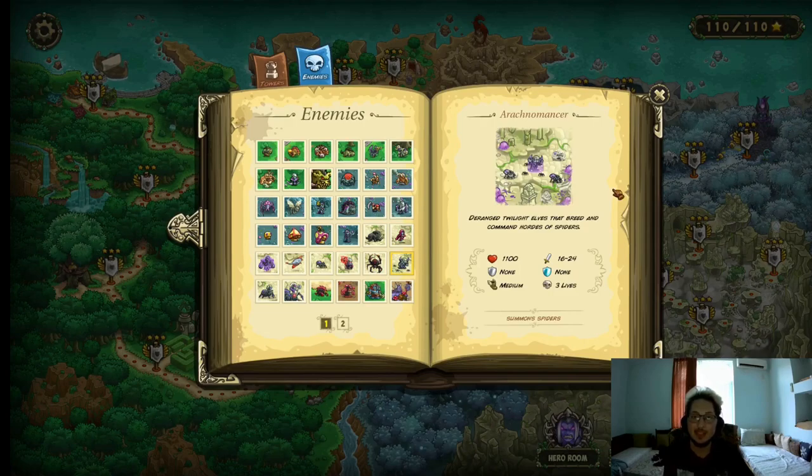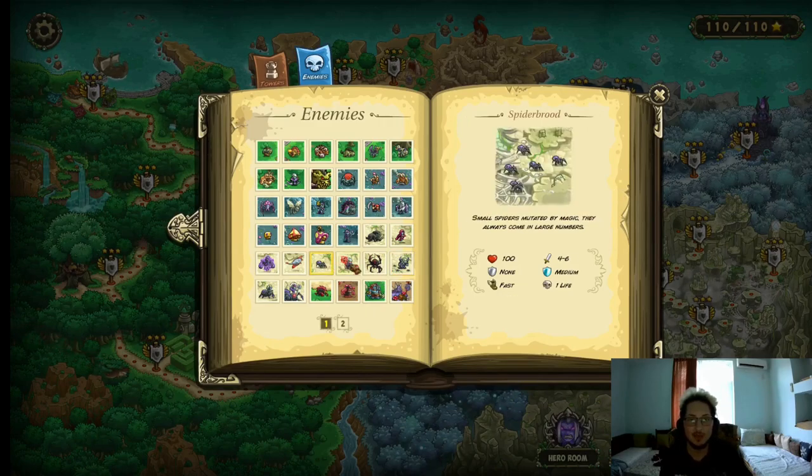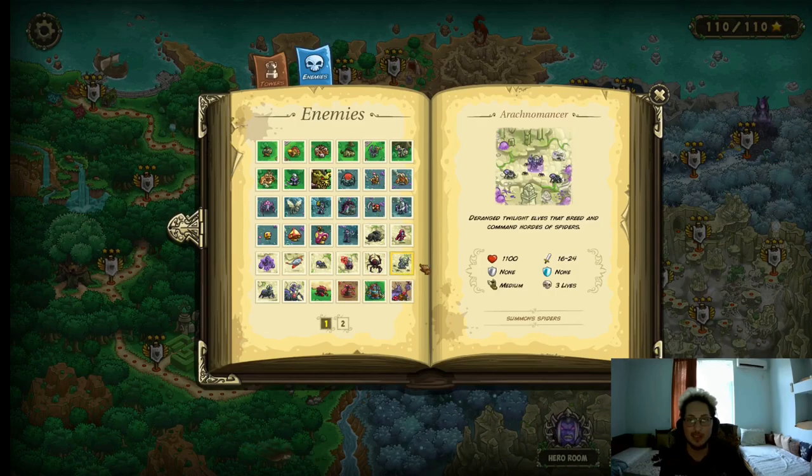Arachna Mancer — this guy is basically a walking spawner. 1100 HP, 16–24 physical damage, no resistances, medium movement speed, and he costs 3 lives. He can summon spiders of any kind — Spider Broods, Sons of Maktans, and Spider Lynx. Honestly he's not that annoying. The problem is that whenever he dies he also spawns a bunch of spiders. How do you deal with him? Just keep him occupied — as long as he's stalled he's not gonna be able to do anything. And because he doesn't do all that much damage you should be able to stall him out. Kill him before he can get to your choke point.